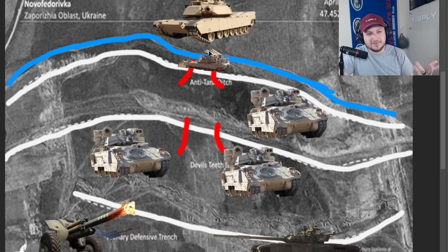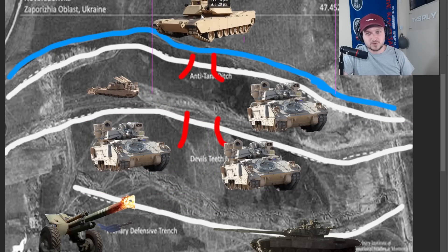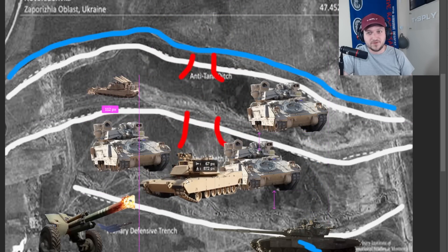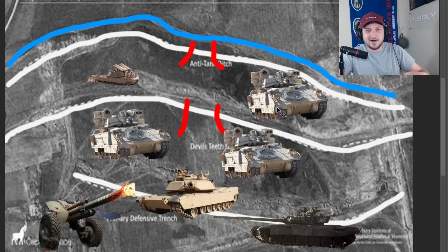From here, we can assume the battle is going in favor of the Ukrainians if they are performing this breaching operation — whether or not they bring the assault breacher vehicle for further action, or whether they push their heavy elements all the way through and try to spear through Russian defenses. That is all dependent on the situation.